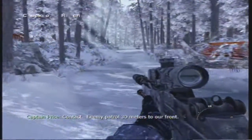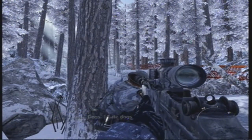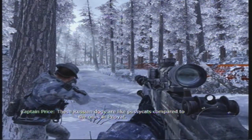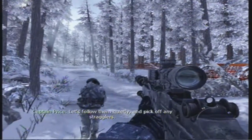Contact. Enemy patrol, 30 meters to our front. Five men. Automatic rifles. Frag grenades. One German shepherd. Dogs. I hate the dogs. These Russian dogs are like pussycats compared to the ones in Pripyat. It's good to have your back. Roger that. Let's follow them quietly and pick off any stragglers.